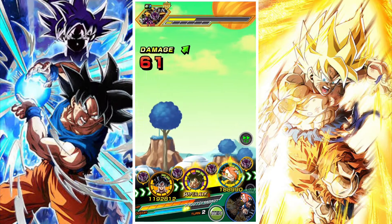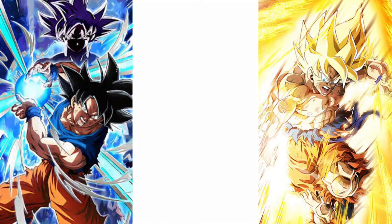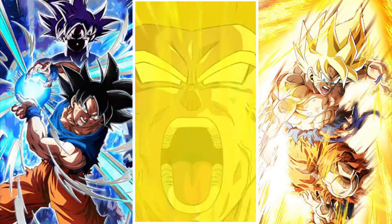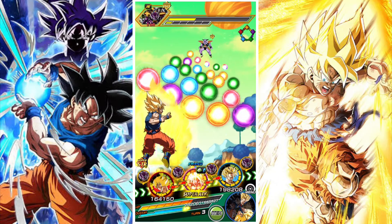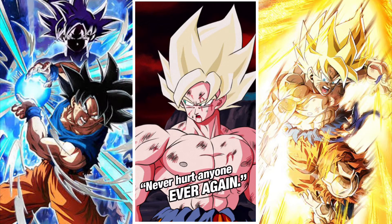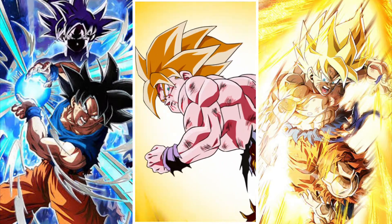I've also taken the EZA Tapion and Hirudegarn unit, which is great defensively — decent defense, high damage reduction, and the giant form transformation, which gives us some time to reset ourselves. We also have a transforming Super Saiyan Planet Dynamite lead Goku and the AGL transforming Goku. We'll use the active skill from Goku to finish off the Ginyu Force and then head into the Frieza fights.